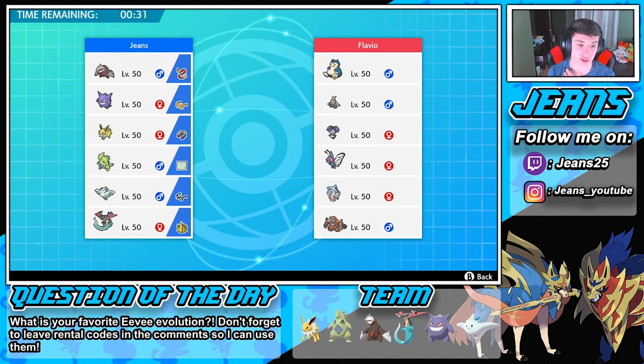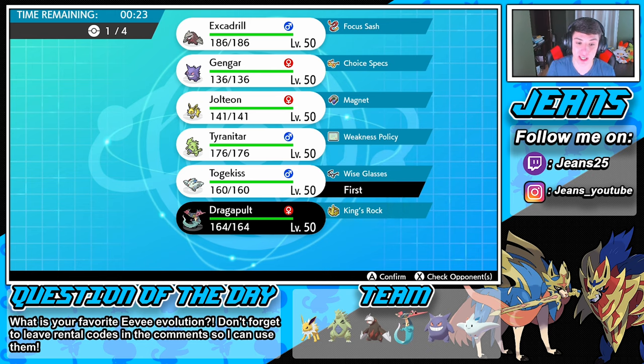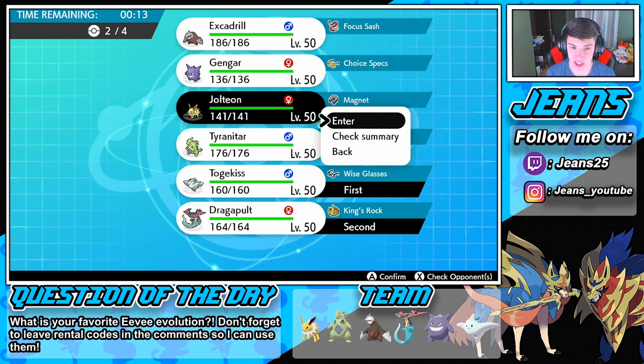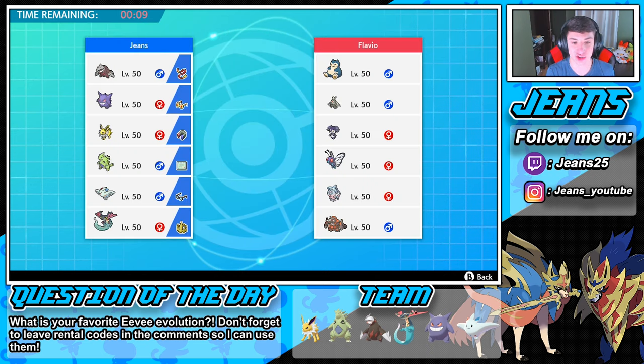Do we go with Togekiss in the front spot? Yeah, let's go Togekiss so we can double up on moves. If he leads Butterfree with a partner, we go into a Heat Wave and Dragon Darts and just take out that Butterfree right then and there — say night-night Butterfree. In the back we want Jolteon as another special attacker, then another physical attacker — either Excadrill or Tyranitar.